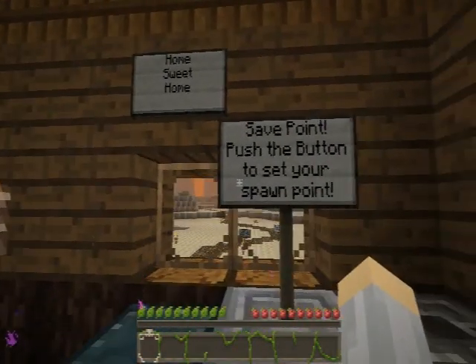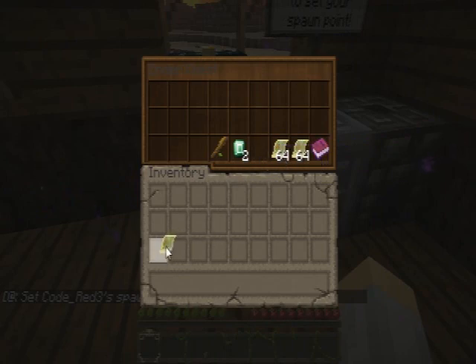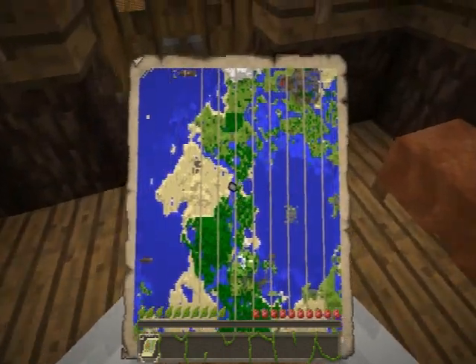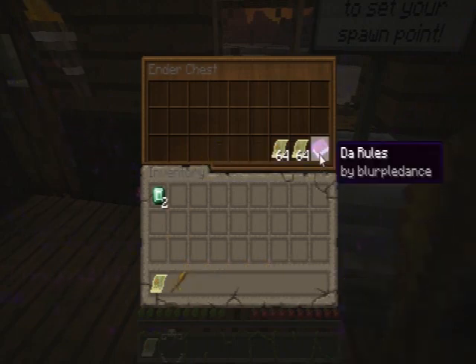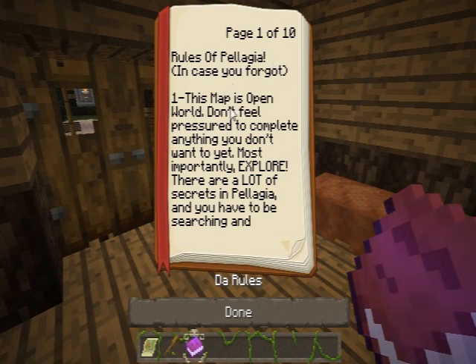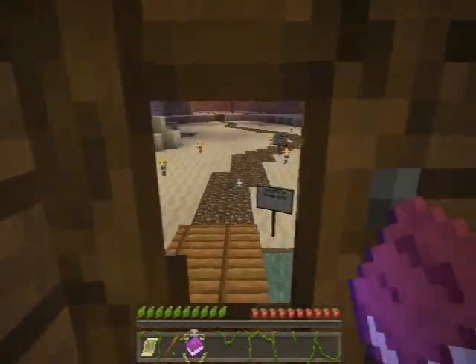Home sweet home. Save point — push the button to set your spawn. All right, got that. I received the flying sword — the family sword. Nice. The rules say this map is open world, don't feel pressured to complete anything you don't want to. Most importantly, explore — there are lots of secrets in Pelage and you'll need to search to find the good ones.